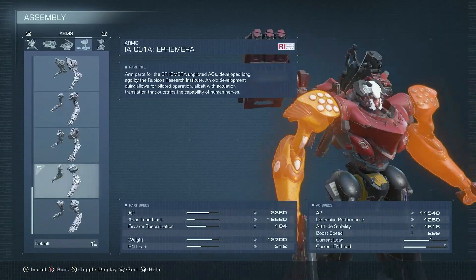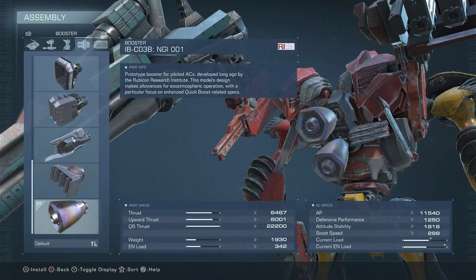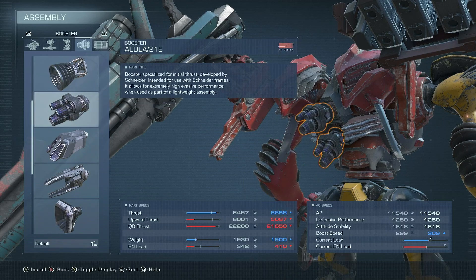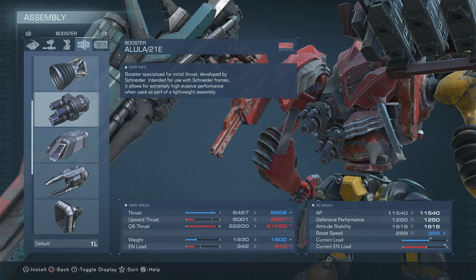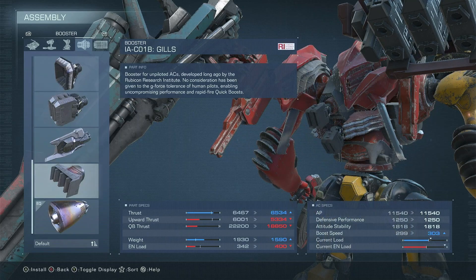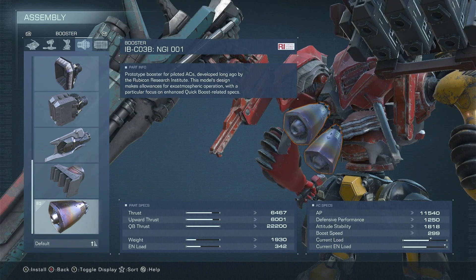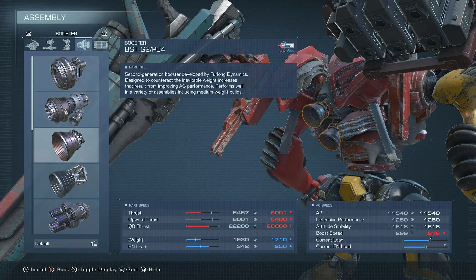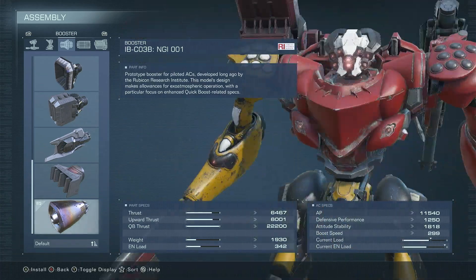For frame parts, going with the Viral Head, Mind Alpha Core, Ephemera Arms, and Mind Alpha Legs. With this frame, we have 11,500 AP, 1,200 defenses, 1,800 stability, and 299 boost speed. For inner parts and boosters, going with the Chordal Booster. Alternatively I would use the Alula Booster, but this is the lore-accurate version — the only difference between lore-accurate and fully upgraded is indeed the booster. Alula is much better, but the second best option we have access to in the lore is the Chordal Booster. If that's a stretch, although Domain has access to Institute Tech, you could always go with PO4. The idea behind a good booster for this build is high thrust, quick boost thrust, and assault boost, as being close-range and aggressive is the main play.